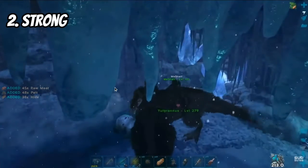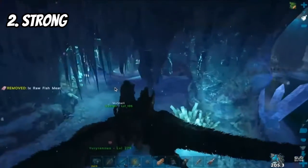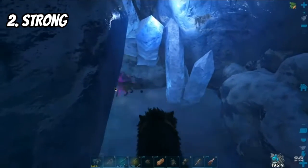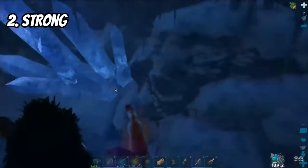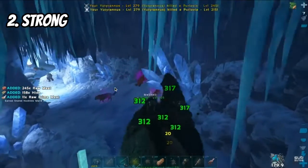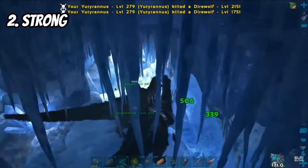The Purlovias in the Strong cave have better stats than regular Purlovias, which makes it even worse. Get dinos that are at least over 200 levels — Allos and Yutyrannus to boost them. After you finally get the artifact, you have to bring all your dinos back out through icy water that will kill them. You've got Direwolves, onyx, and all this crap to deal with. It's so painful — I hate this cave so much.